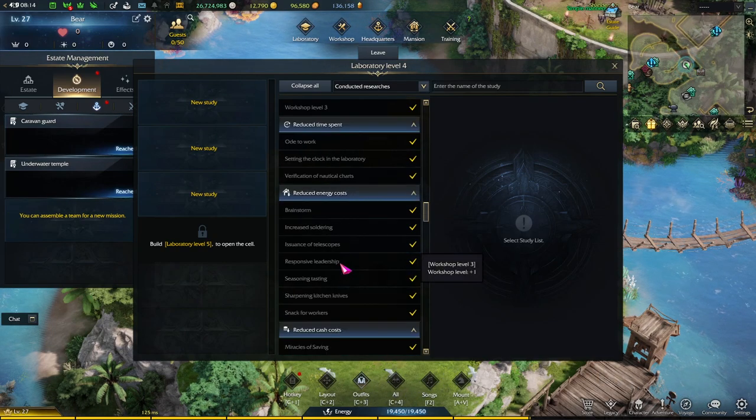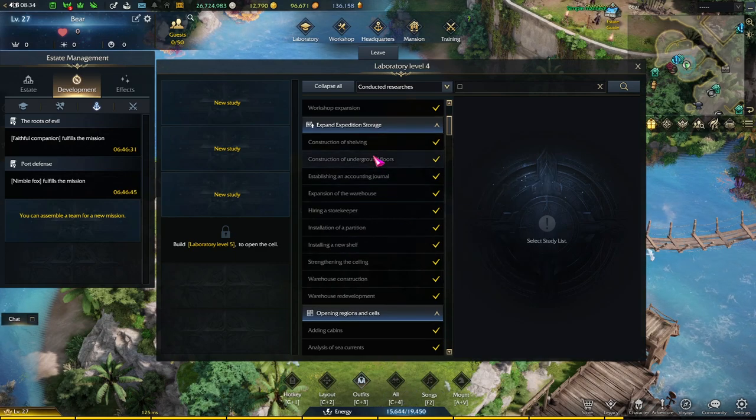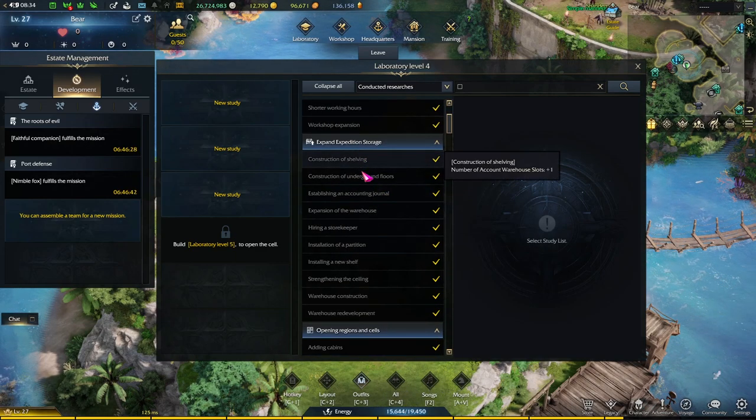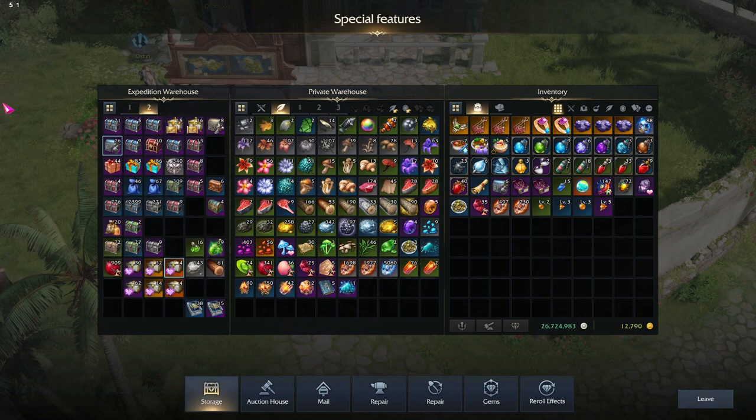It's also worth mentioning that there is an expand expedition storage option. These researches allow you to unlock new storage for your expedition warehouse. If you look at your expedition warehouse, there is tab one and two. The second tab is fully unlocked with researching in the estate. All the slots you see right now are just from me upgrading my estate — you'll unlock them slowly over time. I think at level 25 or 26 estate, you can unlock all of them.